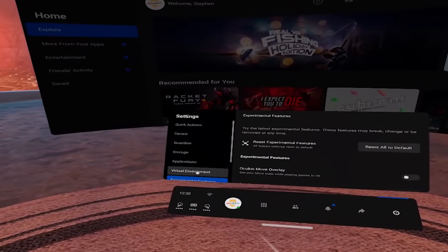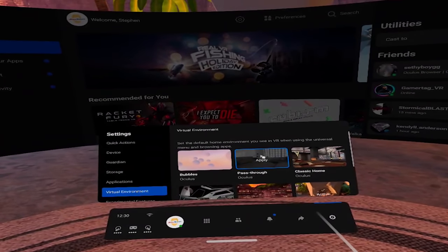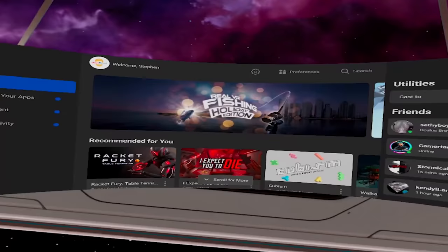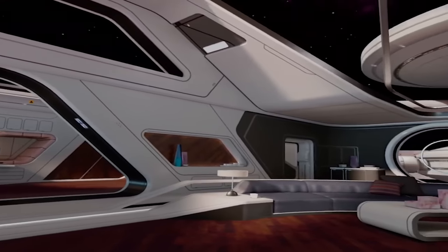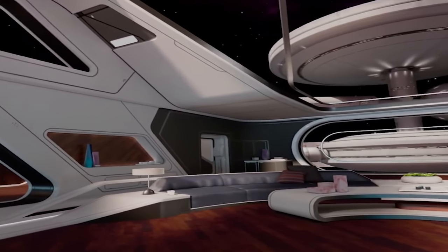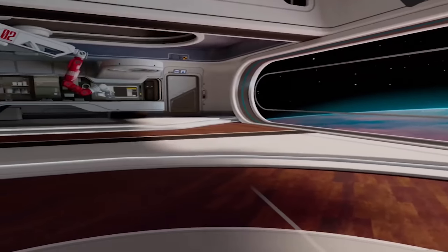If you're new to Oculus Quest, you may not know there are nine virtual environments you can set as your home screen. Go to Settings, scroll down, and there's a virtual environments tab with many options. My favorite is the space station or the cyberpunk one that looks like Blade Runner. There's also a really helpful passthrough option — when you're in the home menu, your environment becomes your actual surroundings, making it easy to look around if someone walks in or you want to pick up a drink.